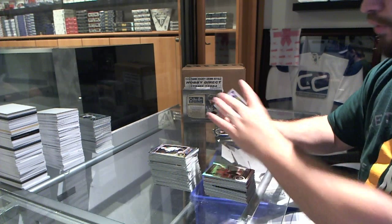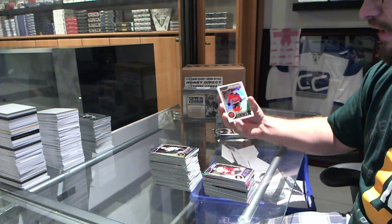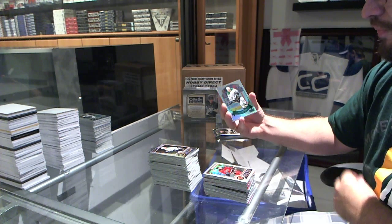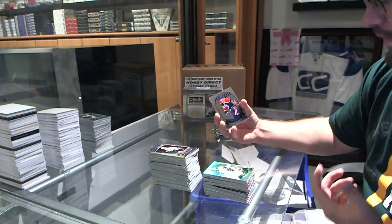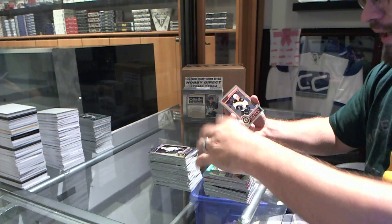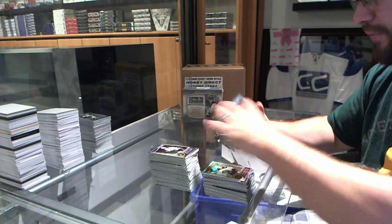We've got a Ryan Sproul rookie for the Red Wings. We've got a Marcus Grandland white ice rookie for the Calgary Flames, number 2199. We've got a Dallas Stars Jason Spezza refractor rainbow. And a retro of Ryan Nugent-Hopkins for the Oilers. And a refractor rookie of Alexander Koklychev for the Boston Bruins.